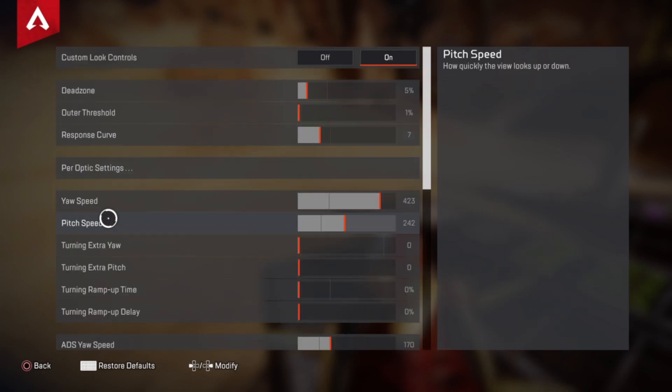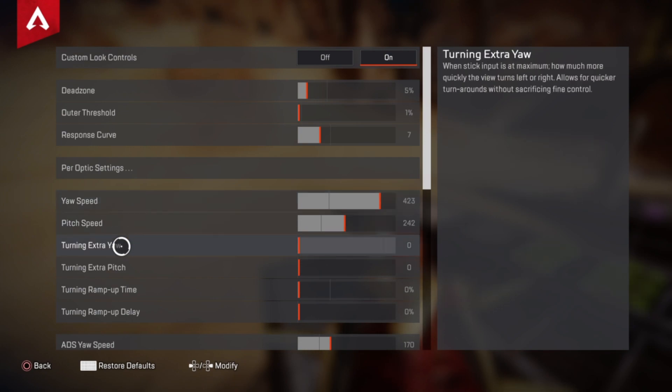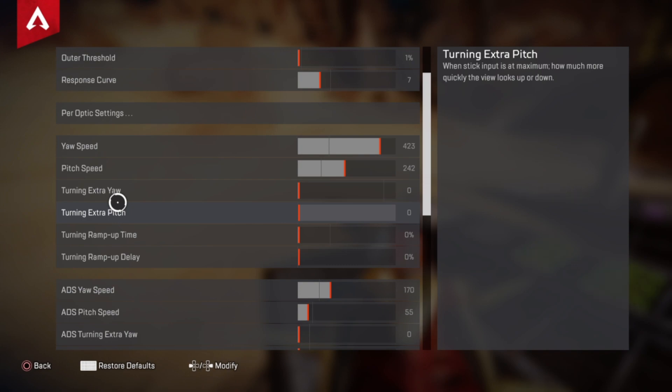We are now at the meat and bones of it all. Use these settings as a blueprint but make adjustments if needed — they are very good and give me no recoil. Firstly, yaw speed needs to be on 423 and pitch speed on 242. I've adjusted these from my last video to suit a wider variety of players. Turn all the extras — extra yaw, extra pitch — all the way down, because they mess up aim and cause inaccuracy, making recoil harder to control.